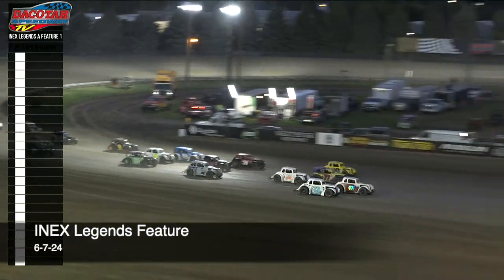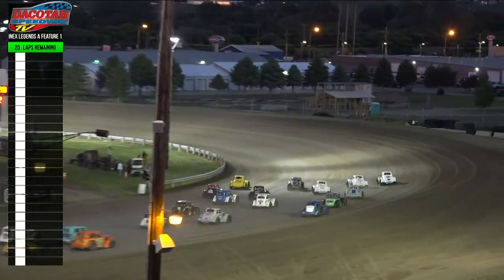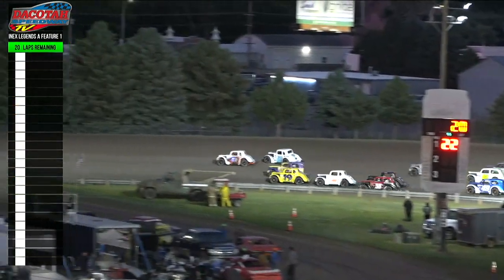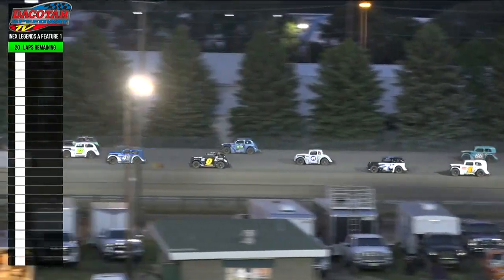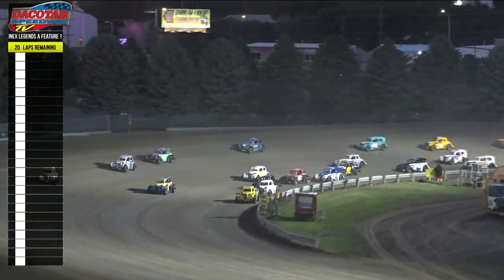Green flag, and we're live for your Legends Tour feature event. They go three wide back there, going to try to go four wide for the lead. Up front it is the 471 of Austin Wiest as the 22 of King goes around in turn number two. King goes around in turn two as he's sitting over there in the back straightaway.